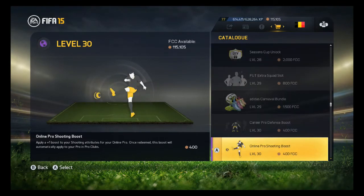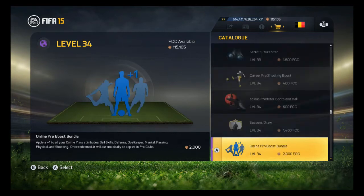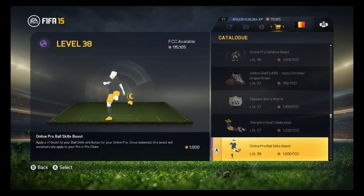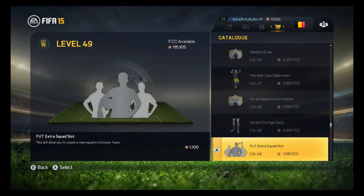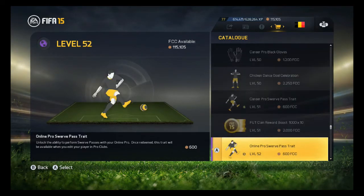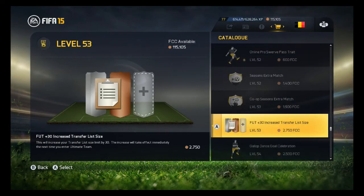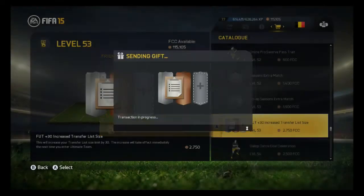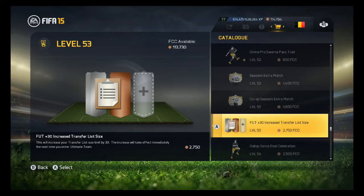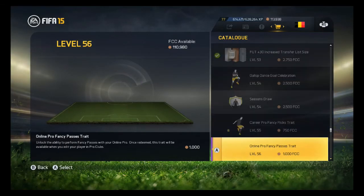Let's get my transfer list bigger — that's a long way to go. There are so many things you can get here; I suggest you check it all out. What else can you do with those points besides getting loan players and stuff? Here's a 30-increase. Let's do it — I'll gift it to one of the J2DK guys. Let's give it to Torres. I gave it to him and I'll buy it for myself too.